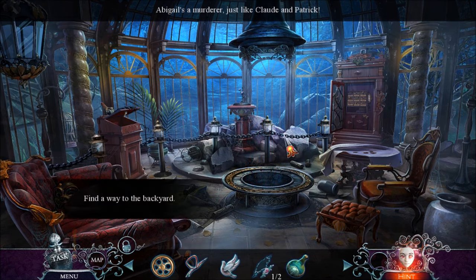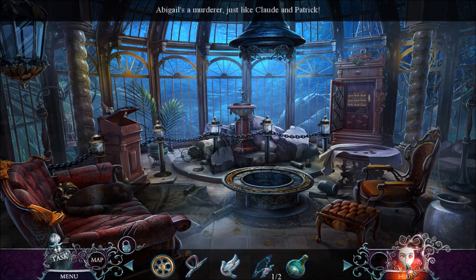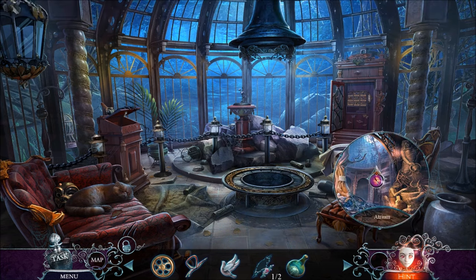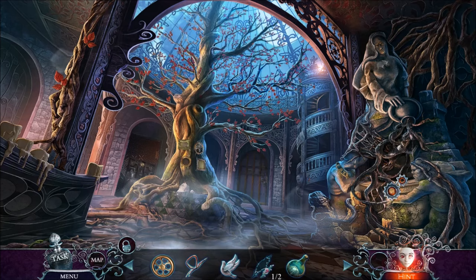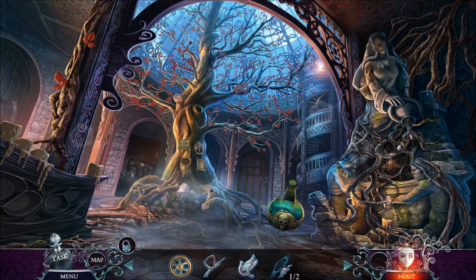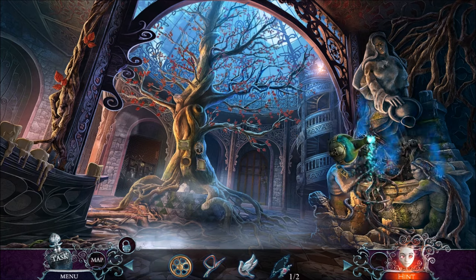So Abigail's a murderer, just like Claude. Claude murdered his sister — I thought he was just torturing her. Not that that's any better. Gosh. Maybe I can poison these roots and that will let me check out this fountain.